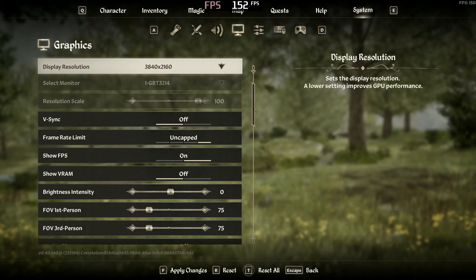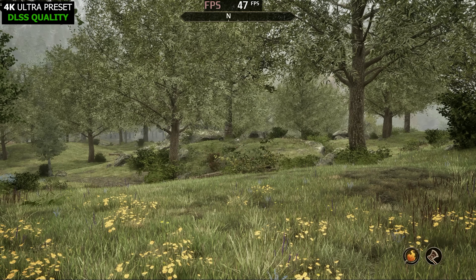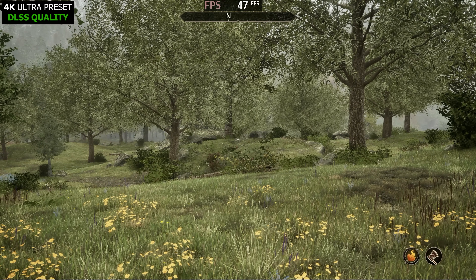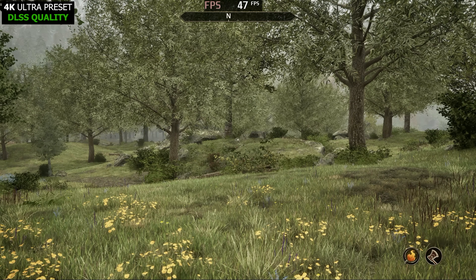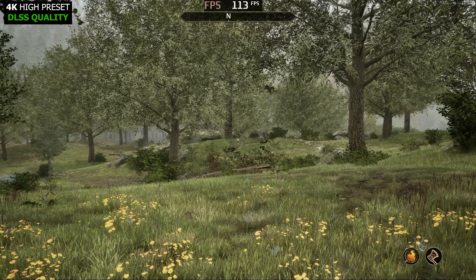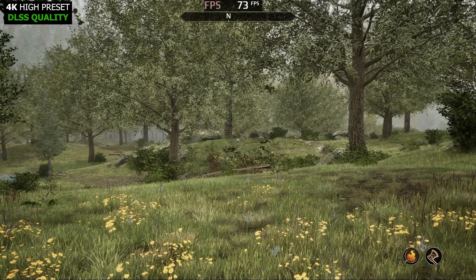Starting with 4K Ultra Graphical Preset, Hardware Lumen, and DLSS Quality — 47 FPS, even with DLSS Quality. This game can be very demanding inside thick forests; that's why I went to this area. I always try to test the worst case scenarios, and this is the worst one I've found so far. But that is with the Ultra Graphical Preset. Let's try to knock it down from Ultra to High. We hit Apply Settings and go from 47 all the way to 71 FPS. Just by dropping the preset from Ultra to High, we gain a ton of performance — over 55% gain in FPS.